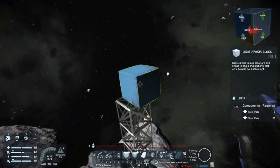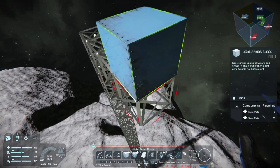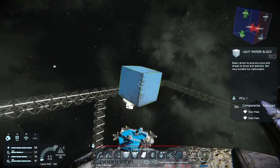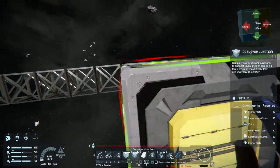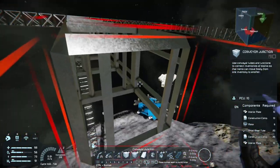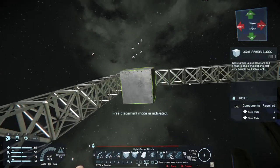I'm measuring 15 blocks across from the center and 15 blocks down from the center as well, which will give me basically a 30 by 30 cube, even though we're not making it a full cube. I run a lot of conveyor belts all the way through to make sure that whatever we connect in the future will be able to deposit the correct ammunition or elements that need to go through each item.